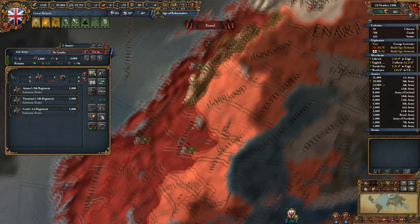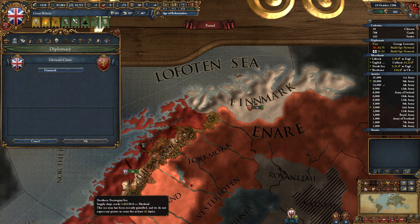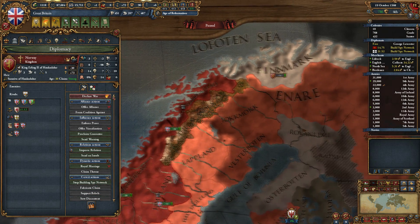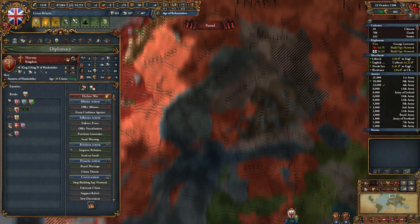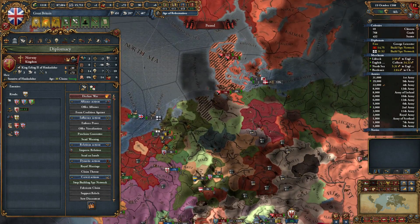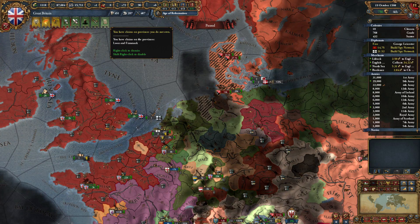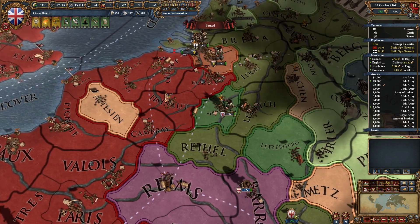We are also working on claims on Norway up here. Let's go ahead and fabricate the claim on Finmark. Now we have a claim to justify the war to take Finmark. Because we don't have any land that connects to the rest of Norway, that's really all we're going to be after. We'll focus on that once this particular war is done. We have claims on provinces we don't own — Loon and Finmark. Loon is right here.